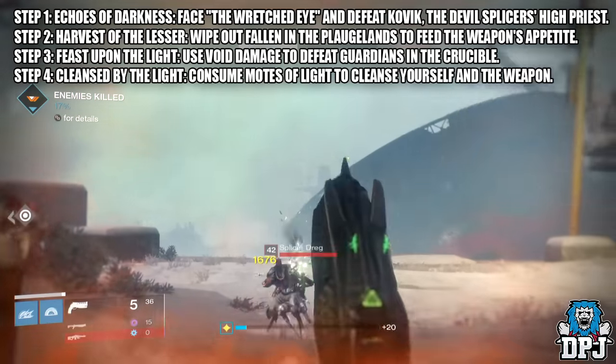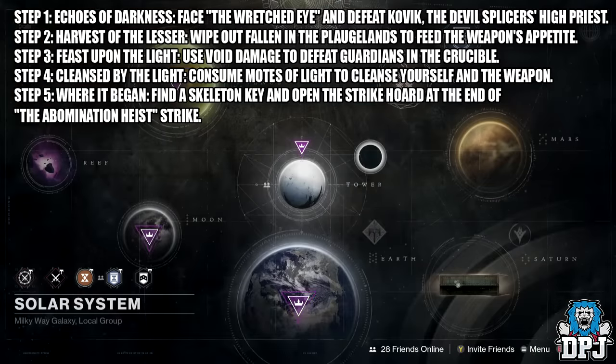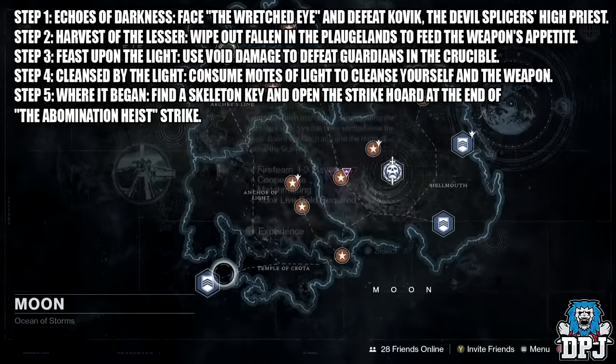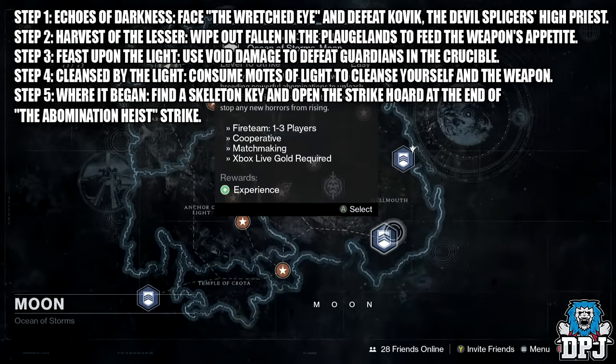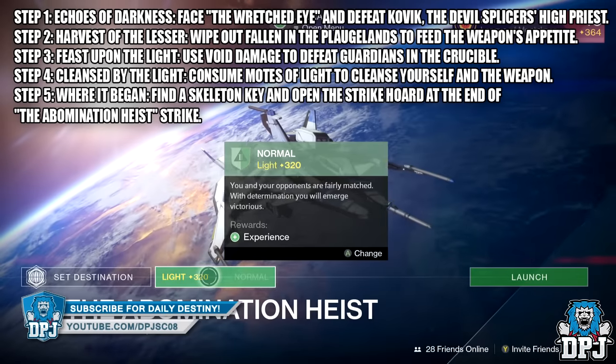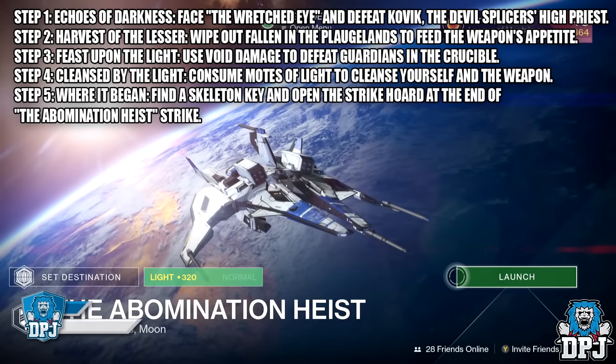Step five — Where It Began: find a Skeleton Key and open the strike chest at the end of the strike The Abomination Heist, which is basically the Summoning Pits when selected on heroic difficulty. And that is basically it guys — the Year Three Fawn will be yours. Getting this quest to actually pop up though is completely random.